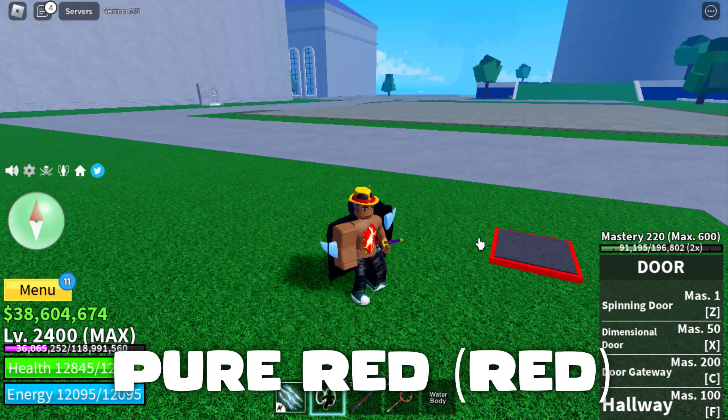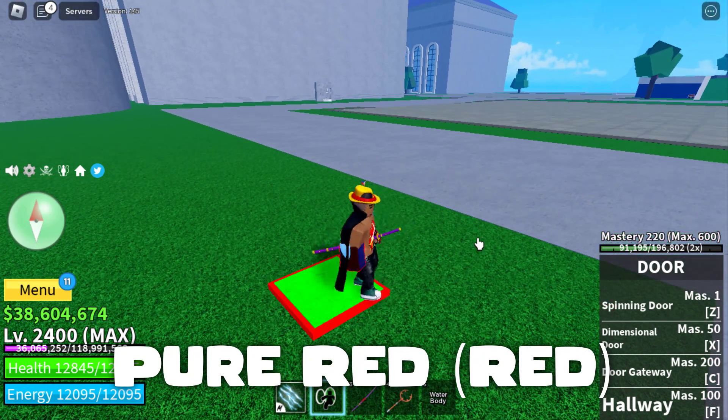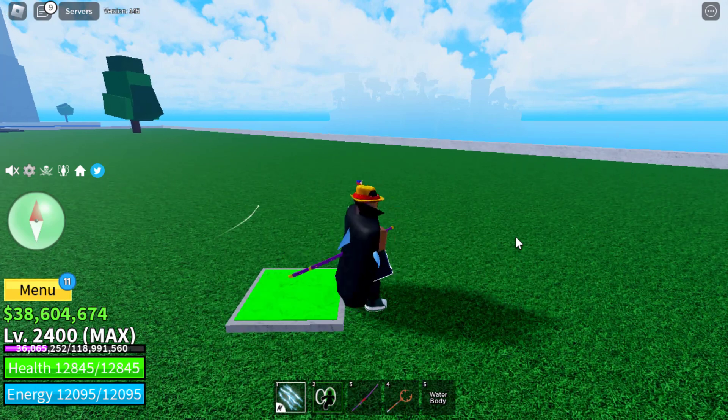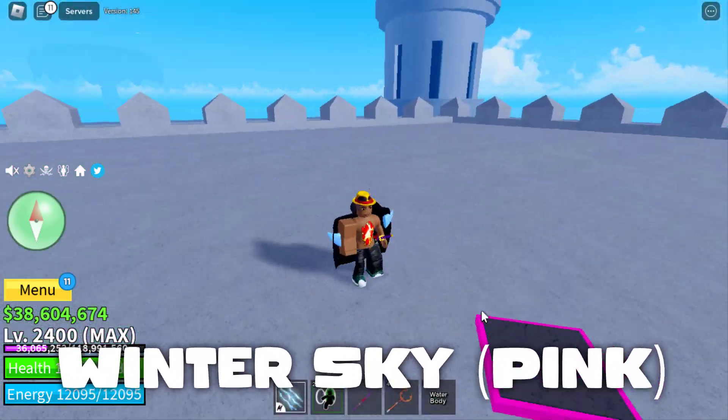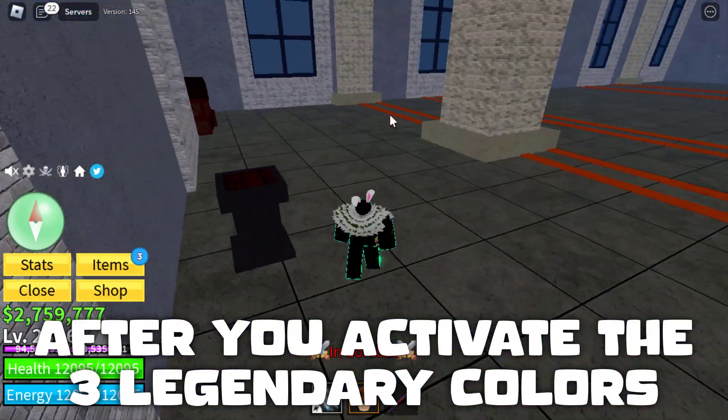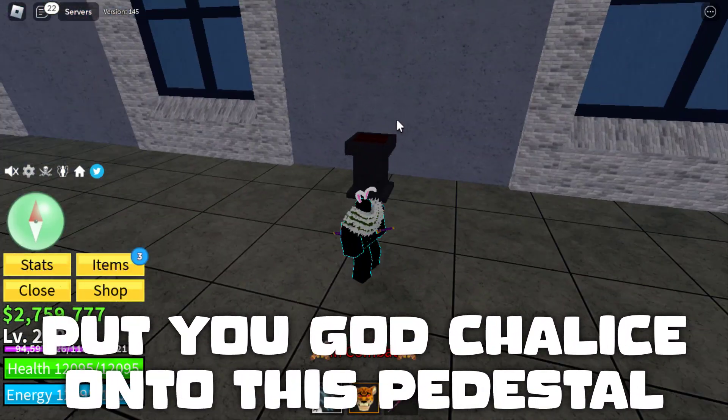The three legendary colors are pure red, snow white, and winter sky. After you activate the three legendary colors, put your God's Chalice onto this pedestal.